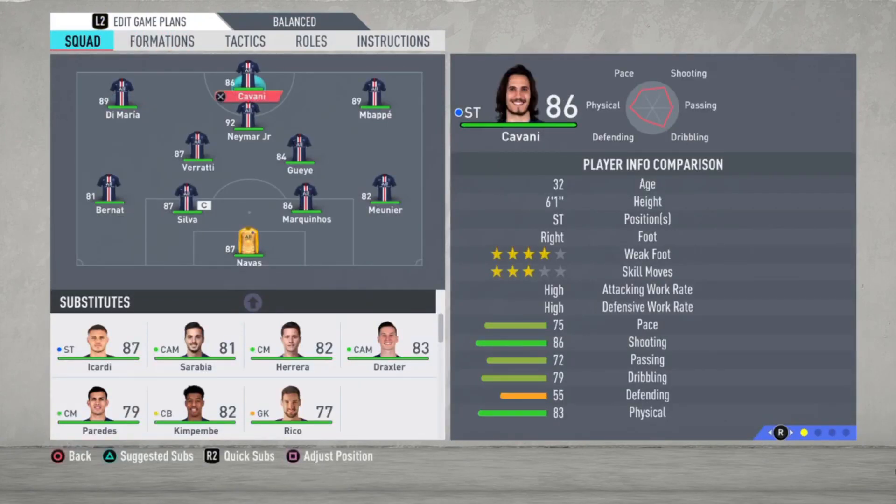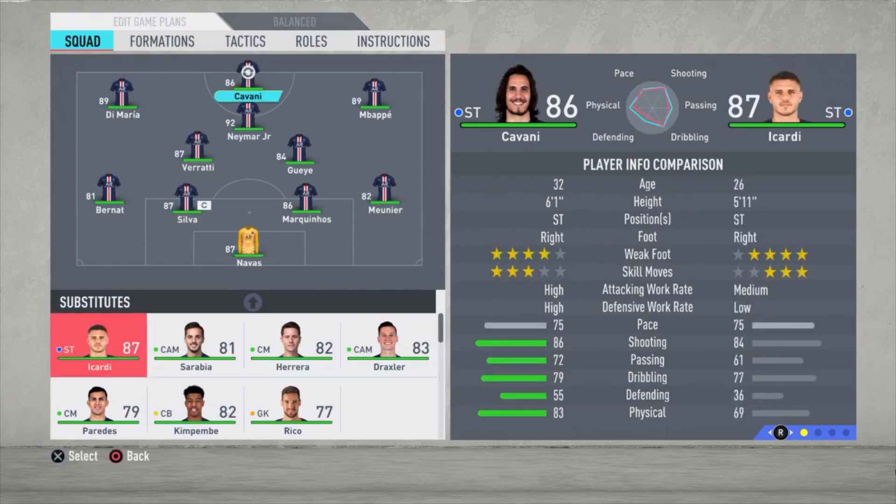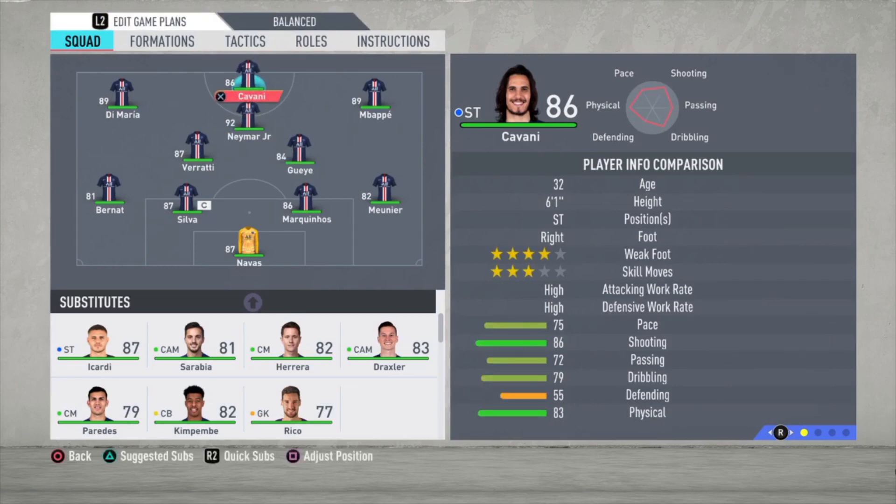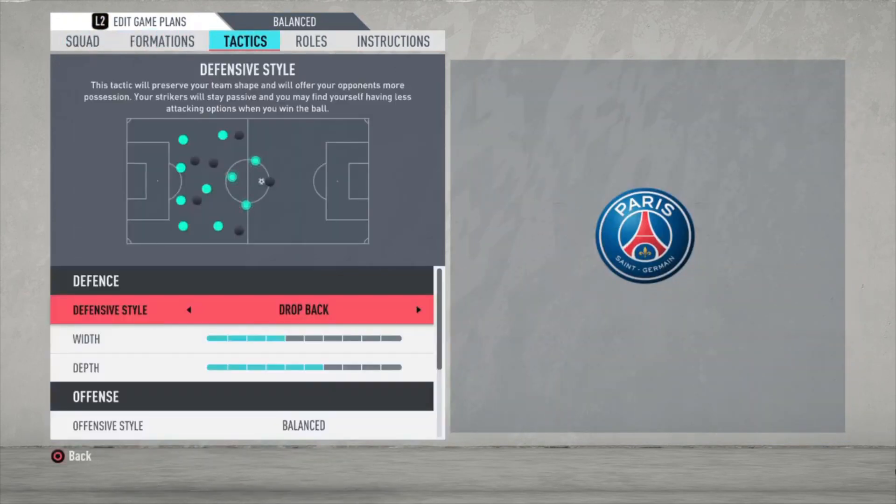Cavani and Icardi — you may think, why don't I choose Icardi? He has 87 rated, one rating higher than Cavani. But look at the stats here on the right of the screen. Basically the same base, but all other stats Cavani is better. Why does Icardi have a higher rating? I don't know — maybe you can tell me, but that's FIFA logic I think. For me Cavani is better because he's also taller and the stats say enough.